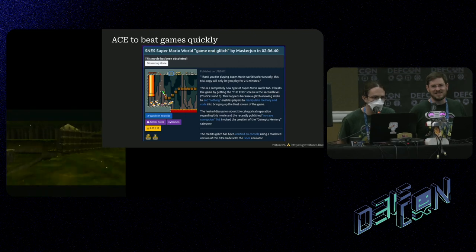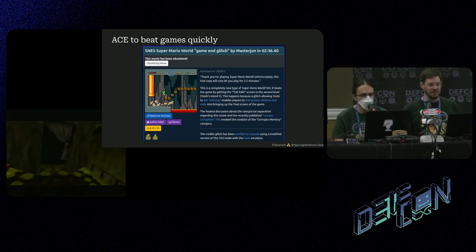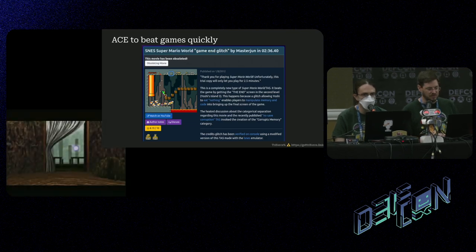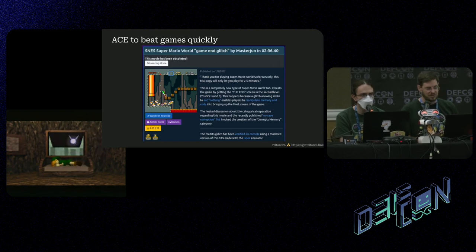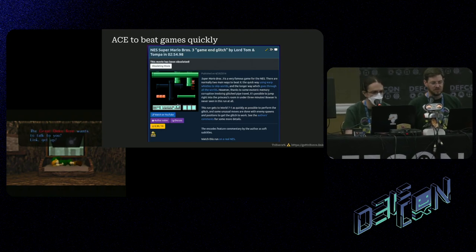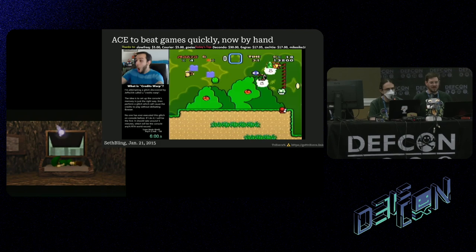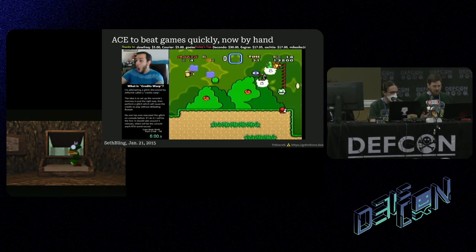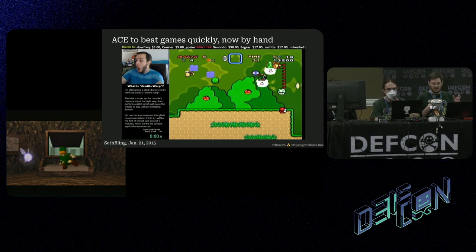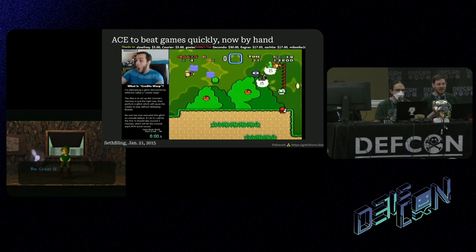Let's talk about ACE in video games. The first arbitrary code execution that beat a game quickly was one by MasterJune back in 2012. It managed to complete Super Mario World in two and a half minutes using what was then called a corrupt memory glitch involving the object attribute map. That was followed up with another game-in-glitch by Lord Tom and Tompa in 2014. Along the same lines, Seth Bling figured out how to do ACE with human ability alone — same method in Super Mario World, using the object attribute map.